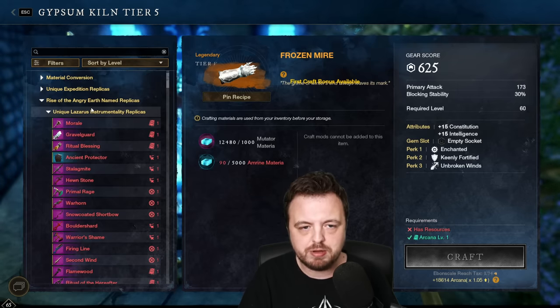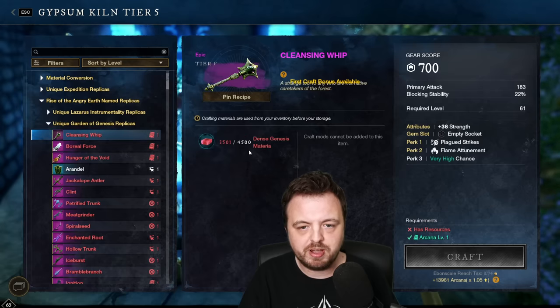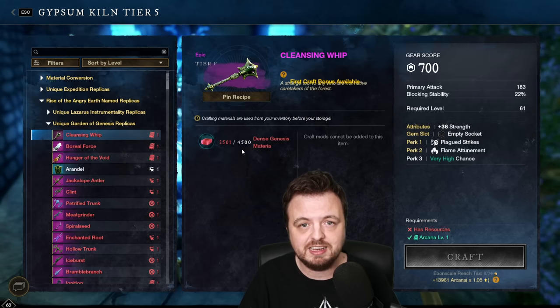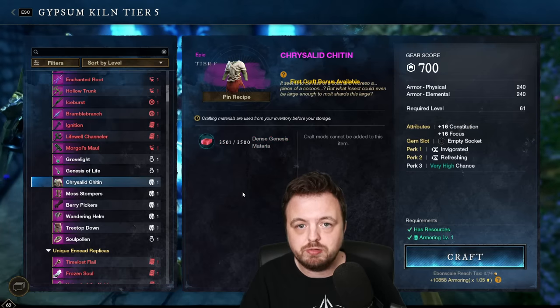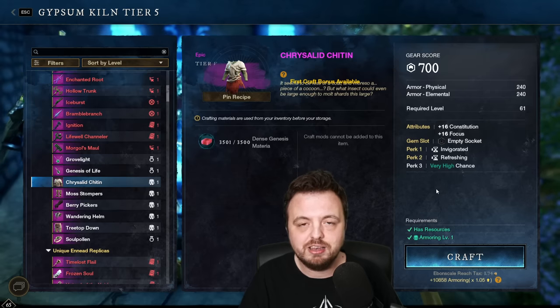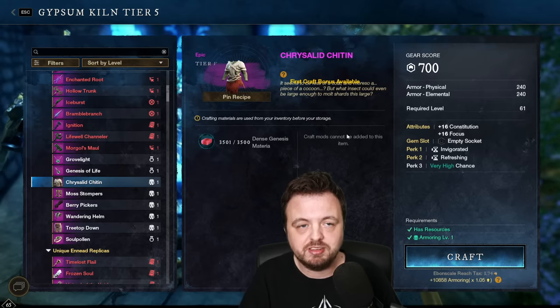Now we come to the fun, exciting stuff: the Rise of the Angry Earth named replicas. I'll close the ones I don't have and open Garden of Genesis. Now I can actually craft some things. The top ones require 4500 materia - you can get that by running the story mode of the dungeon, which is very easy. But scrolling down to things I can actually create, these are the ones at 3500. When you create these you get gear score 700, two set perks, and then a randomized third perk which you can change via named item conversion.